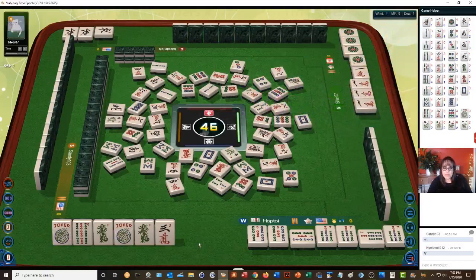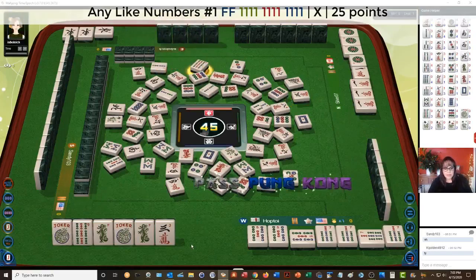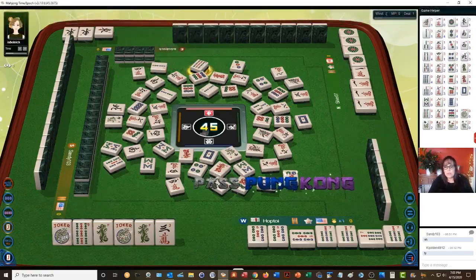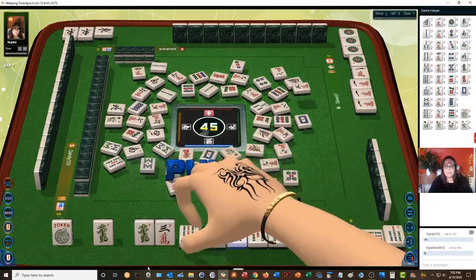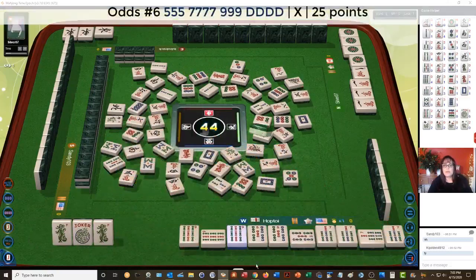So they're playing like numbers with ones. Three characters — pass on that. They're playing like numbers with ones, so they need 1 BAMs and they're all out. Nine bamboos. We'll pung. Pung. And we're ready to win on a green dragon or a 9 BAM.